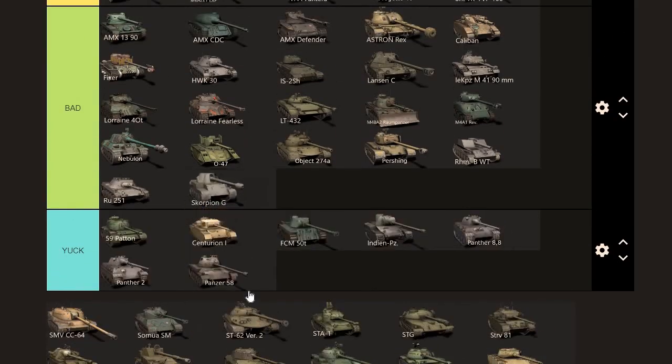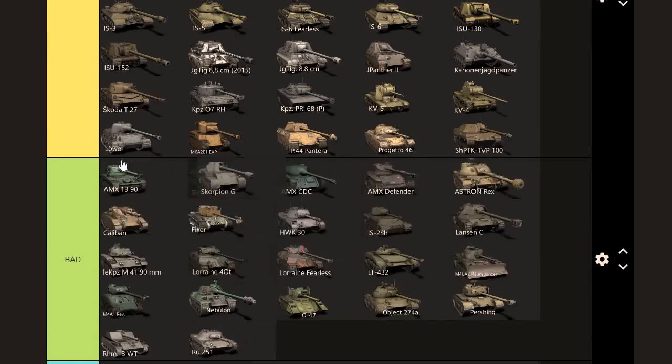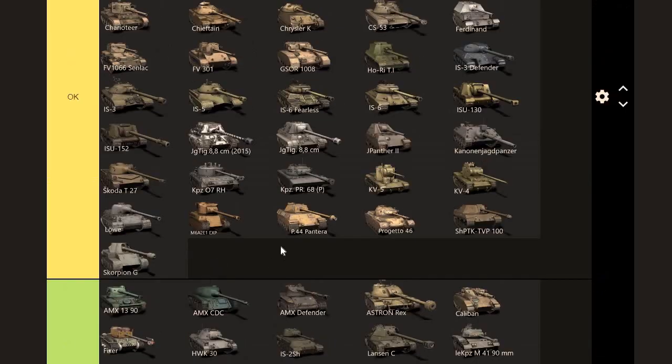The Scorpion G — I think this is an OK tank. If you get lit up, good night. But it's a fun tank. Value: I think it's worth around 5k. That's how much I'd be paying for it too.